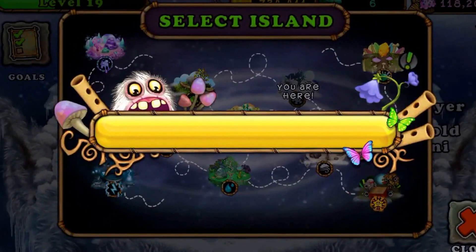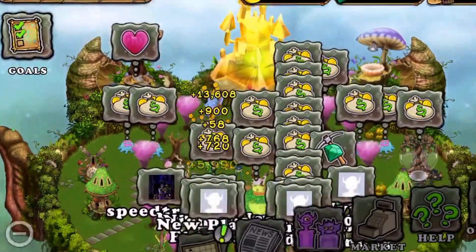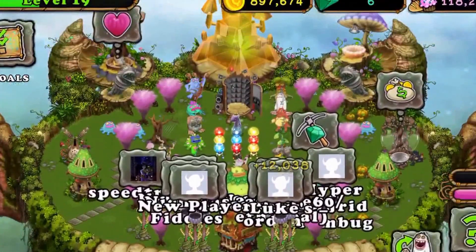First up, I'm going to show you how to get everything on the Plant Island. The ethereal monster — the only thing you have to do is create a four-element monster with a three-element monster. So it's actually pretty simple.